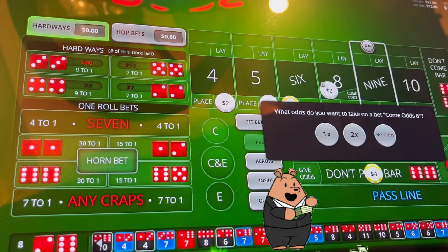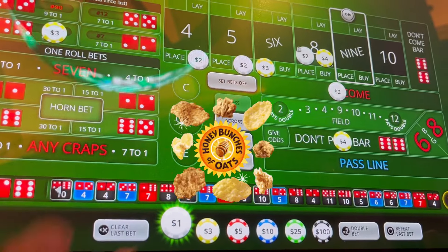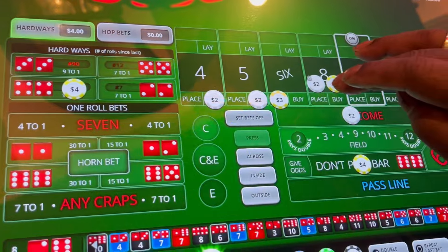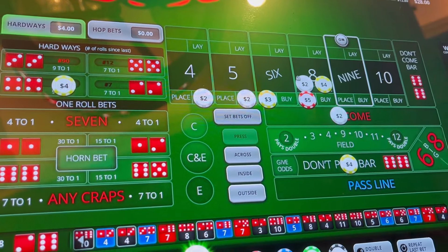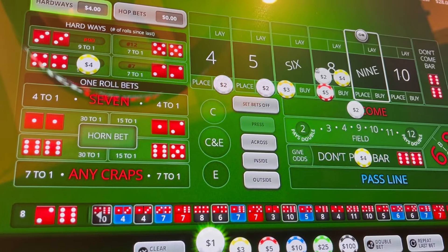You guys know how I always try to tell you — these numbers have a bad habit of coming in bunches. So we're going to put two dollars on that. We're also going to add, spend five dollars there because we know that the eight is coming in bunches. Let's see what happens.